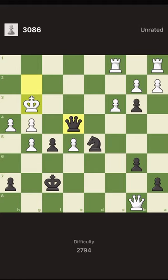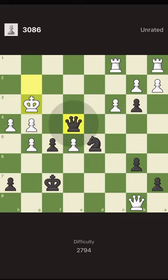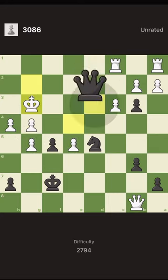To do that, we should give a check. We can give a check at f4 with the queen, we can give a check at g4 with the queen, or we can give a check with a pawn at f4. However, the check at g4 is very bad because the king can run away to the f-file, which is not good for us.